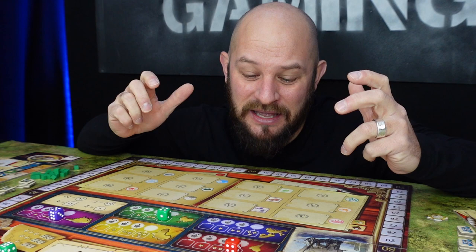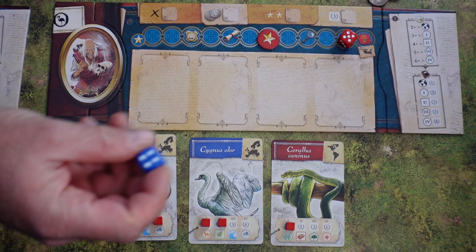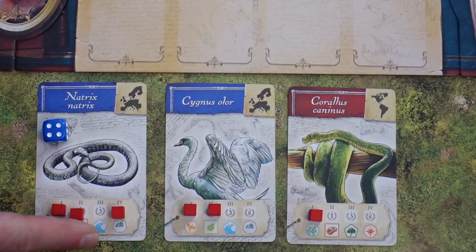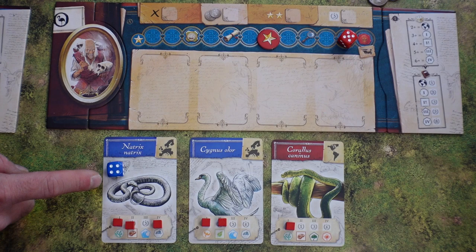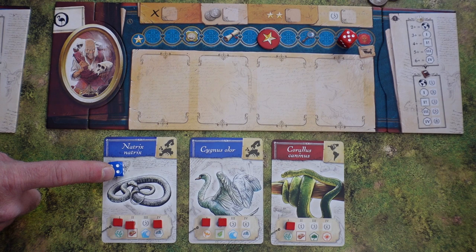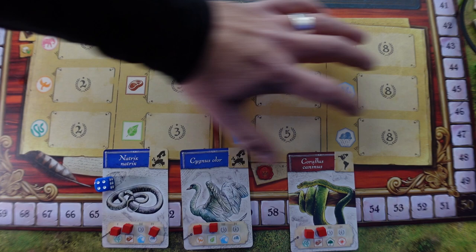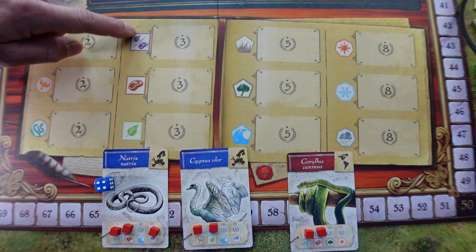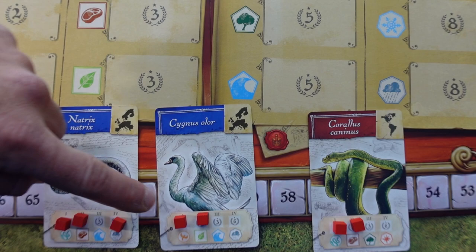Once we've done the research and collected animals, money, and experts, it's time to publish what we know. To do the publication action we first need to take our die and put it on the animal that will be our reference animal — the one that influences what kinds of publications we can do. That die needs to be the same color as the animal. Each of the rows on the publication board represents different types: climate, habitat, diet, and class.